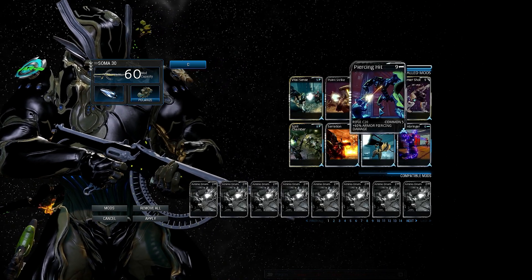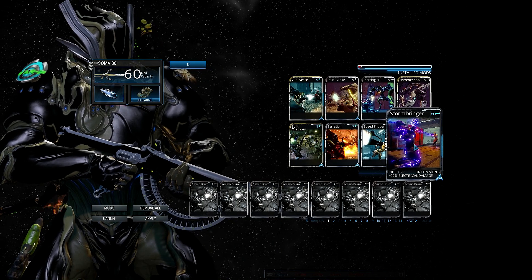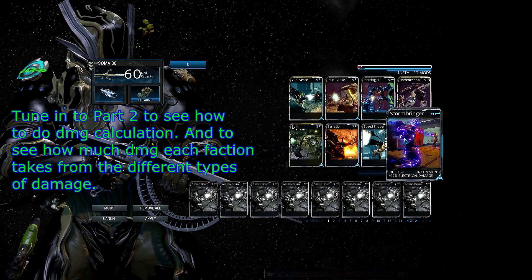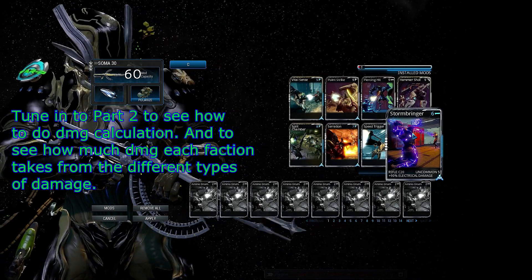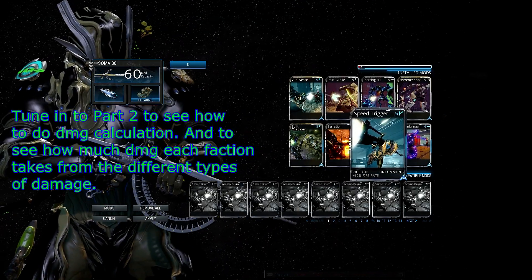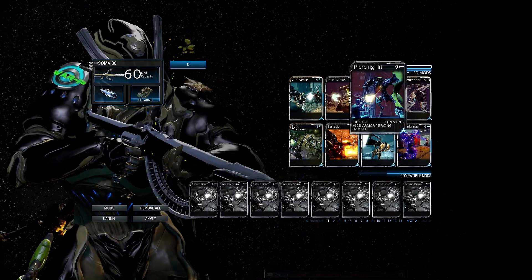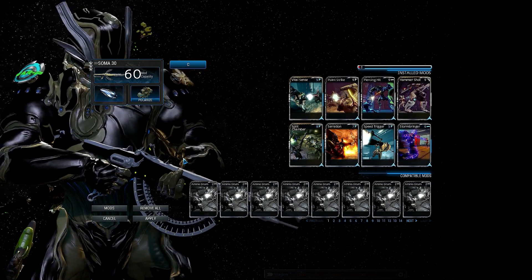For grineer, you definitely want AP — it does a 1.5 multiplier, so you're doing one and a half times damage. Electric does the same as fire, a 1.25 multiplier. A lot of you ask why I use electric over fire: the damage is the same, but electric stuns — and it stuns a lot. On high-level enemies you get the stun effect, which I really like. Fire can cause panic but it doesn't happen as often and it's not as reliable as a stun. So I personally like electric. Definitely use AP for grineer, and for corpus use electric and AP.